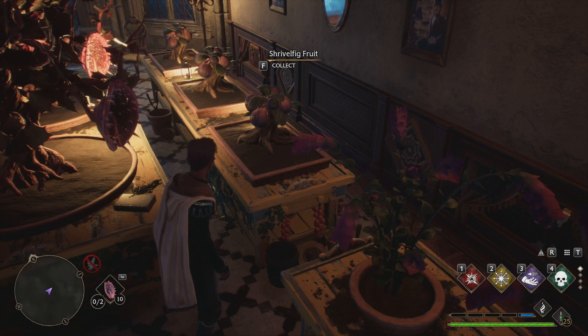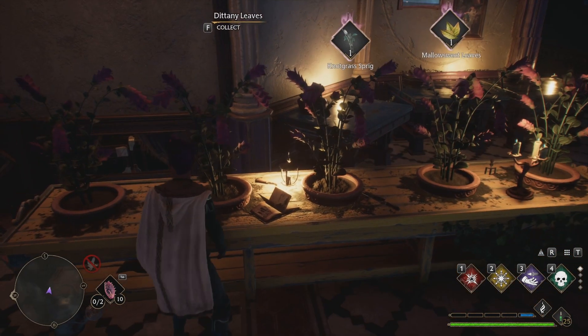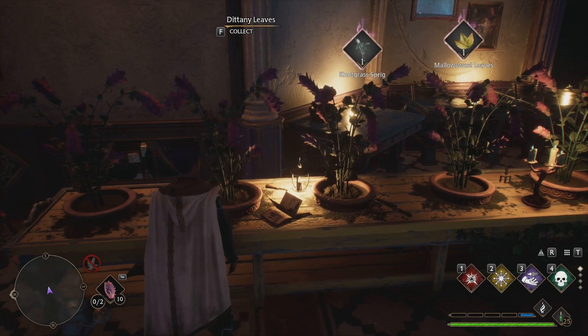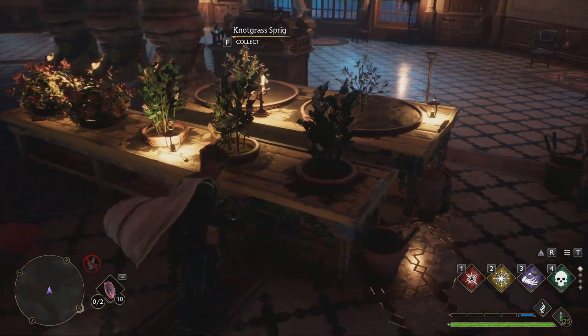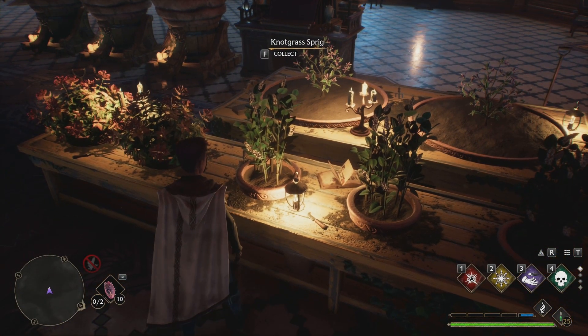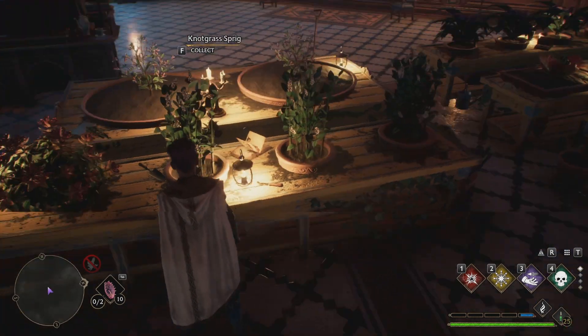Shrivelfig fruit — you need that for some potions, so if you use those potions a lot you can have three of those going. For the green potions you're going to need Dittany leaves, so you've got a whole table of five small pots for the Dittany leaves, and then for the other five-pot table I have, you've got knotgrass sprig three times for potions.